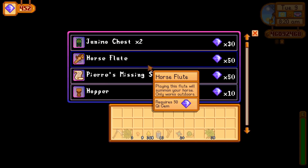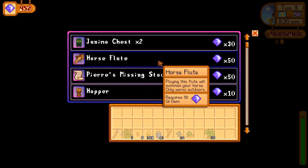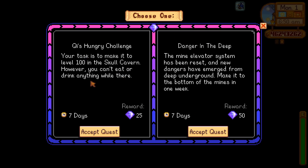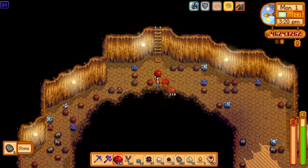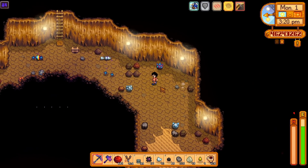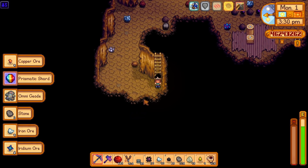The rewards for these repeatable quests are Key Gems, and this currency allows you to buy some of the most powerful items in the game. Check Mr. Qi's board every Monday because that's when the board resets with two new quests. You can only choose one quest at a time, but you're allowed to have more than one active at a time. So if you've previously grabbed one with a longer time frame, you can potentially stack them — something to consider if you have a quest requiring Prismatic Shards and another sending you to the Skull Cavern. You may get lucky and knock them out in one fell swoop.